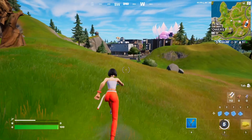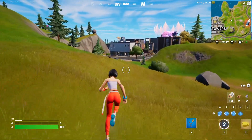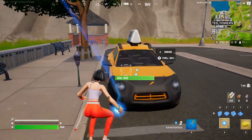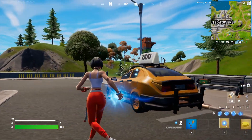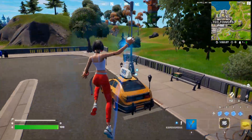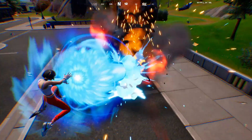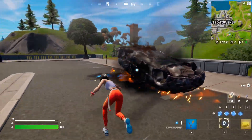Then you gotta find a small car to destroy, as well as a truck. That's why we're going to Tilted Towers. Right here we have ourselves a taxi, which is gonna be our small car. We're just gonna press and hold and literally destroy the car like this — it's pretty fun.